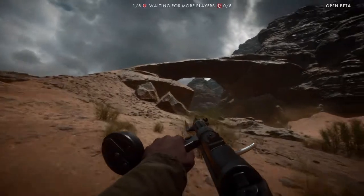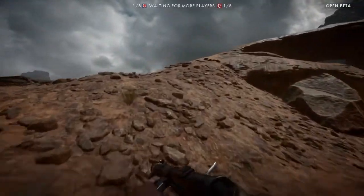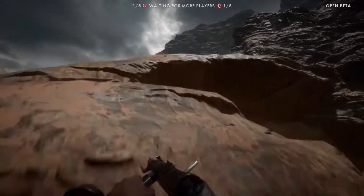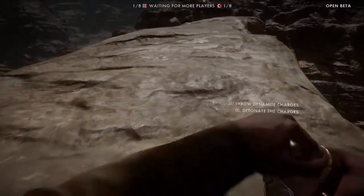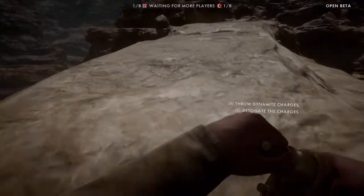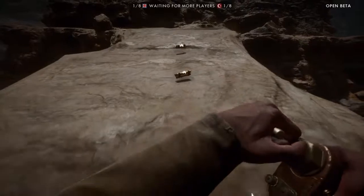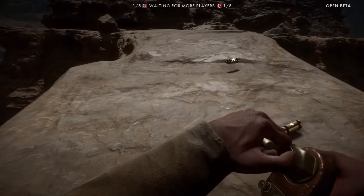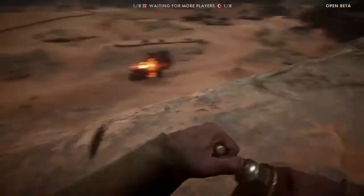I'm going to show you what I tried first. Obviously, depending on your loadout, there are different kinds of explosives you can get. I started off with the assault class and I'm going to try a few different things just to show you. So with the dynamite, you can chuck — I think it's three sticks down — yeah, it's three. We'll move back a little bit, blow it up, and see what happens.